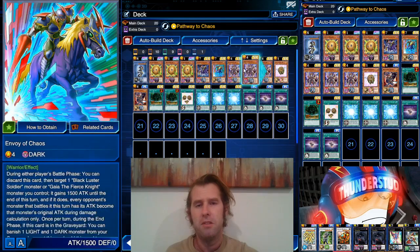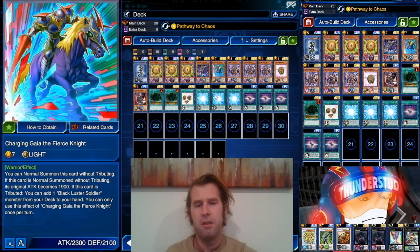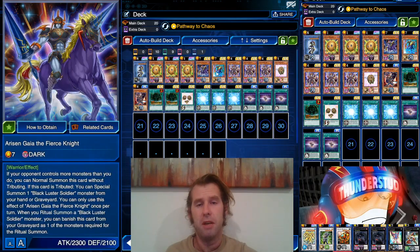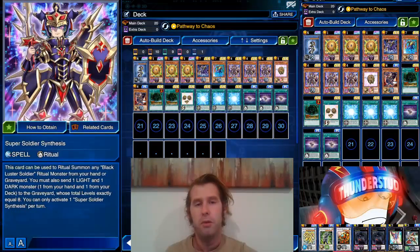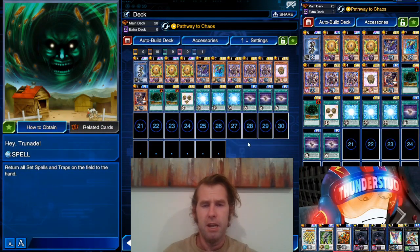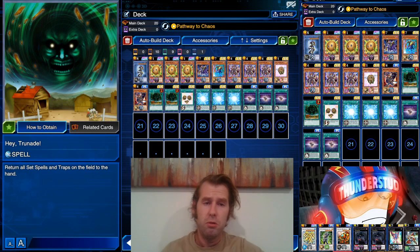Pretty streamlined: we're using Gateway to Chaos for our Black Luster Soldier, and any one of our Gaias — essentially three to four copies of each. We run three Sphere Kuribohs, three Envoys, three Super Soldier Synthesis, three Chaos — everything else is searchable or millable. We've also brought in two Hate Tornade because it is not fun to play Duel Links without back row hate. People have endless Karma Cuts and endless back row — you need something.